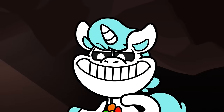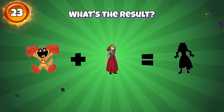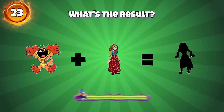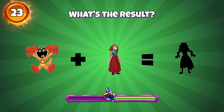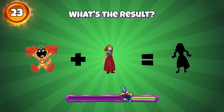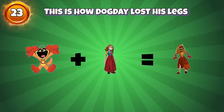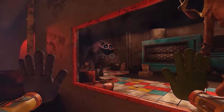We can spare this one, Catnap. For now at least, I think— Round 23, what's the result? Oh my god, Dog Day has new legs. That's amazing. This is how Dog Day lost his legs.